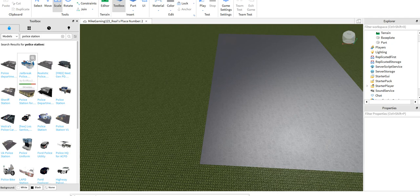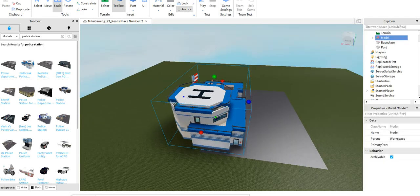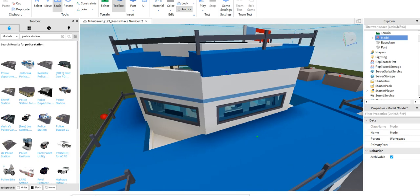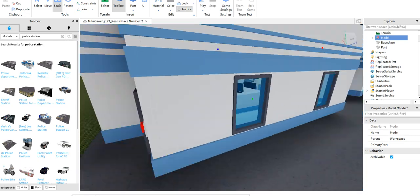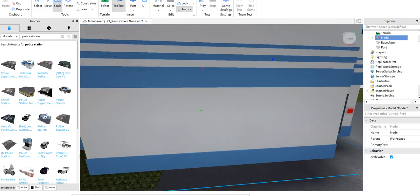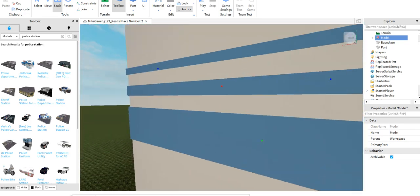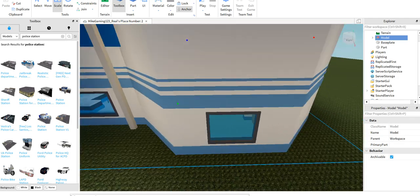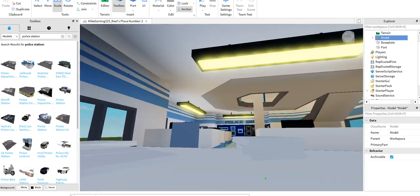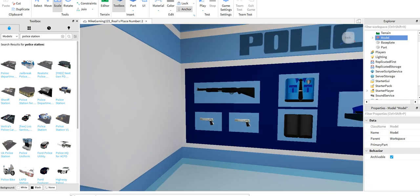So this is the jailbreak police station right here, you can tell. I'm not sure how they put these — maybe they put like guns — I'm actually not sure they have the guns.